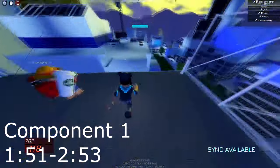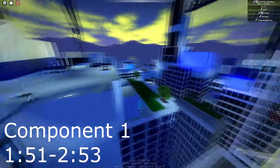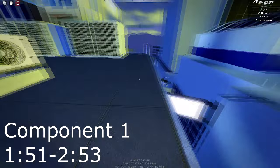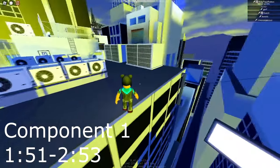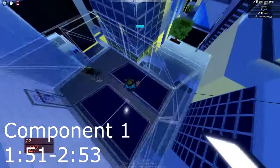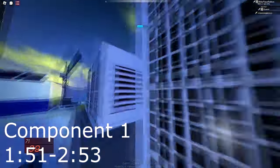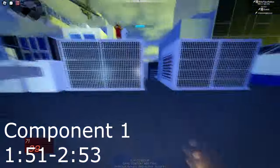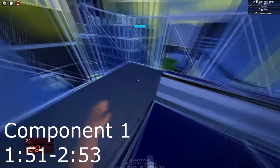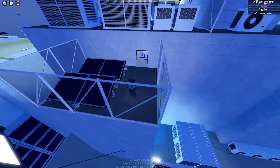For the first grappler component, once you're at that grass patch, you're going to want to jump over to here, scale up this building, jump to this pipe right here, get to this building, and then the first component should be right down here. I don't remember exactly where, but it should be somewhere in this little hut area.